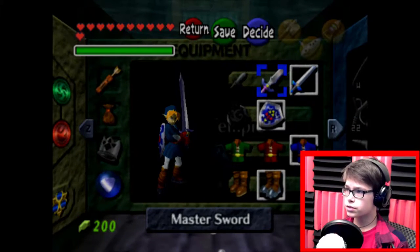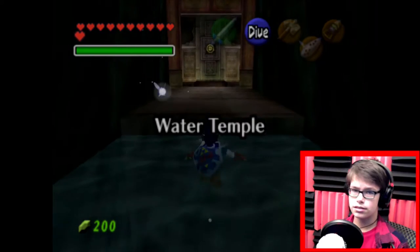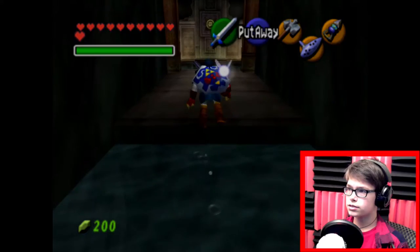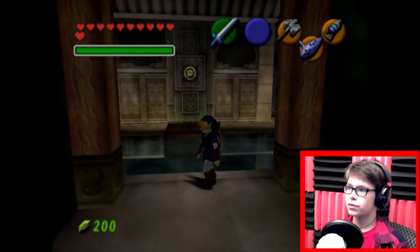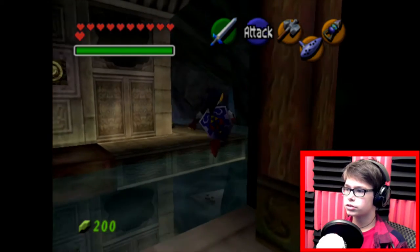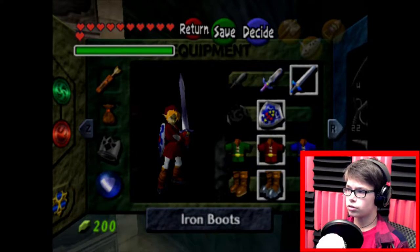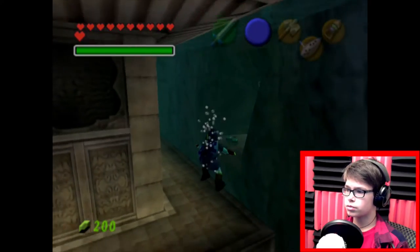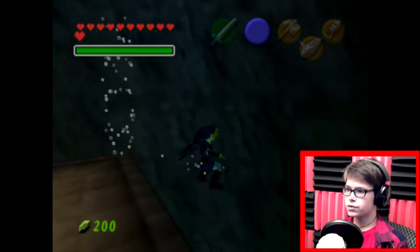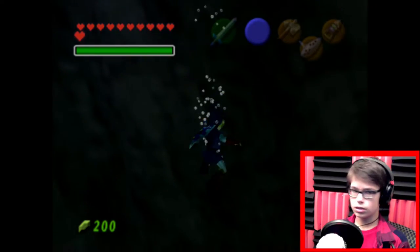Alright, first part of this dungeon — it's very complicated. It involves getting a lot of keys. There are two Tektites in this room; these guys will be very annoying later in the dungeon. But we can just ignore them because we need to sink all the way to the bottom with the Iron Boots. They obviously can't go underwater, so they'll just stay on the surface while we sink down.